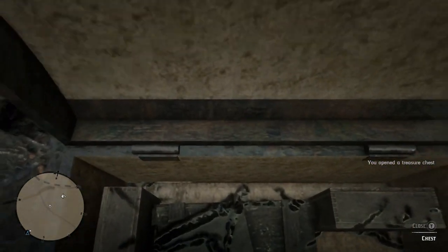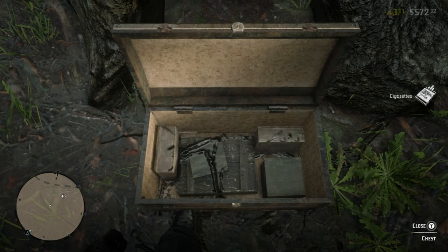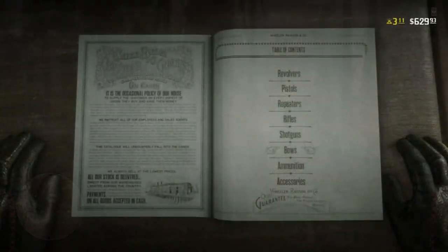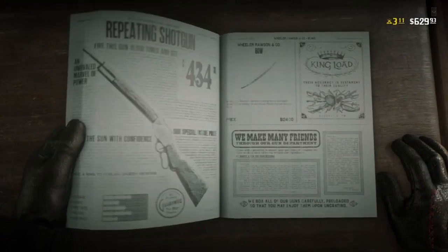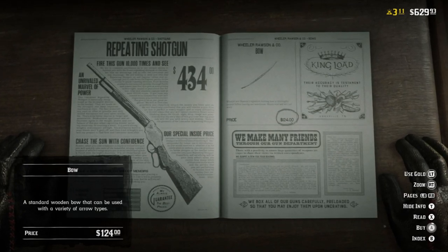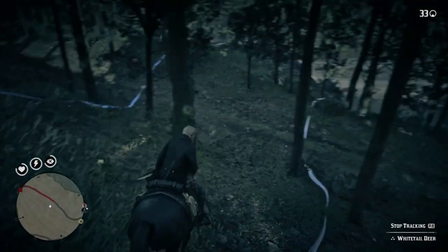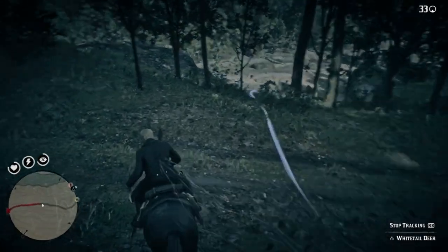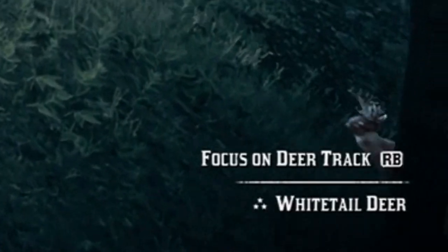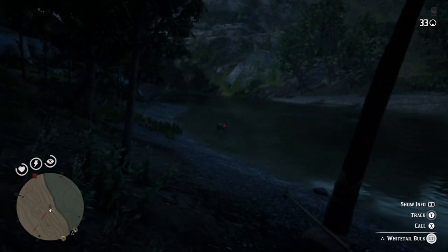After level 10, make sure to regularly check the post office for treasure maps — you'll get one every five levels at 15, 20, 25, and so on. Tip number two is hunting for quality, not quantity. Dead eye is going to prove very handy here; you want to track animals with three stars in the bottom right of your screen to ensure you're getting the perfect pelt.